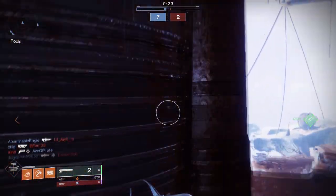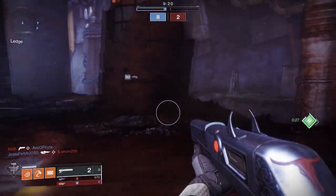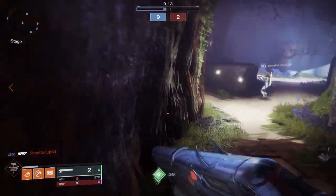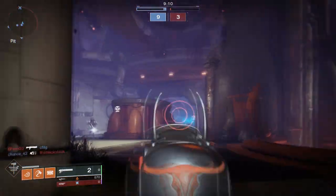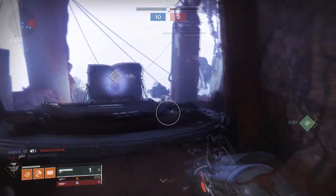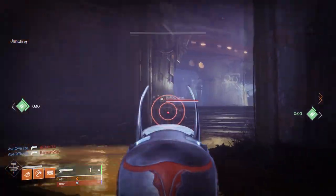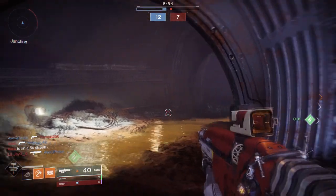There are three stages. First, go into the Crucible and get some shotgun kills. Then you need to get void, arc, and solar kills. It's all done as a percentage — if you get up to about 50% with arc kills and then die a couple of times, it goes down a little. But once you get something up to 100%, it won't go down — it's checked off. So you can focus on one element at a time.